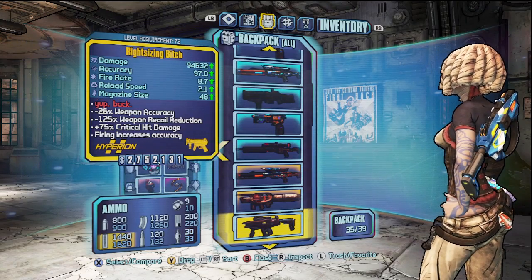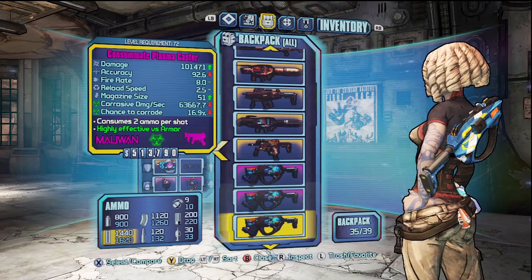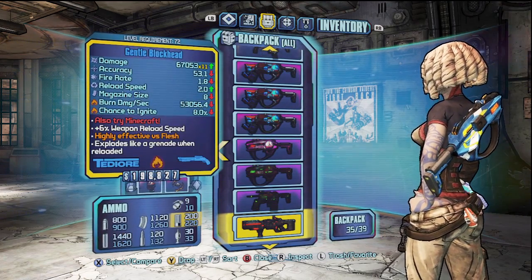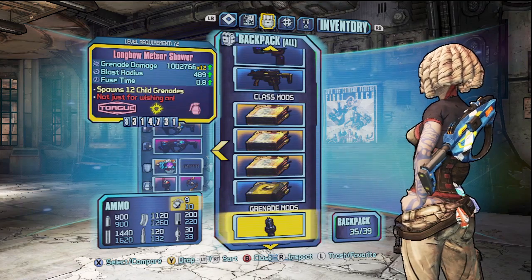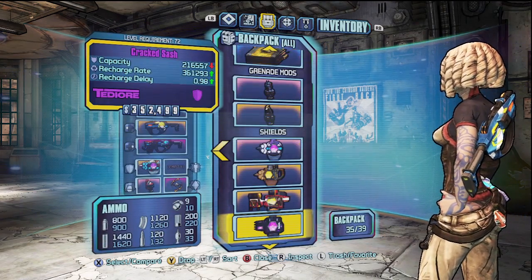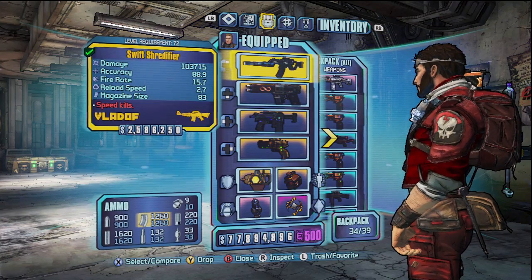There's a whole bunch of other items on every single one of these characters and game saves that work well with the actual character it corresponds to. So again, I'm going to have a link in the description to this actual zip file with all the game saves on it, and of course if you have any questions about how to use it or if you're just confused about anything else, feel free to drop a comment below and I will reply as promptly as I can.